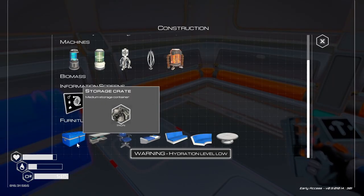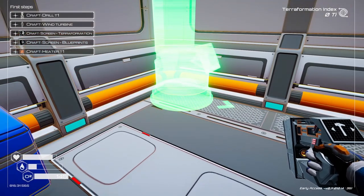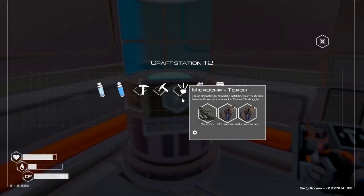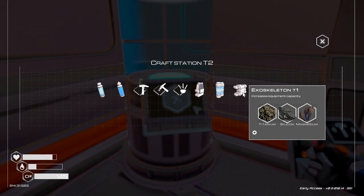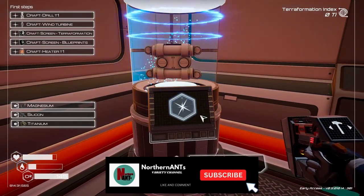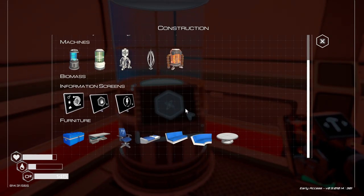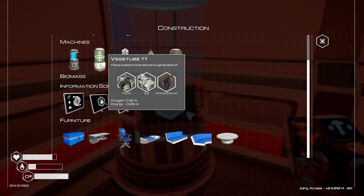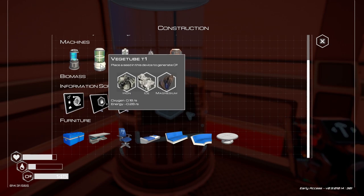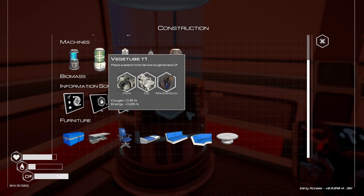Let's build up. Hydration level — crafting station 2. Now what can we build? Increase equipment capability — okay, we need that. Without that we're pretty much done. Plants — we can use this to generate oxygen. Place a cedar to generate O2.